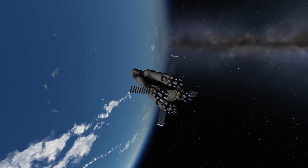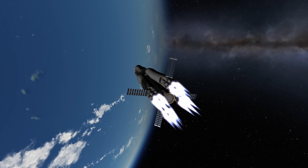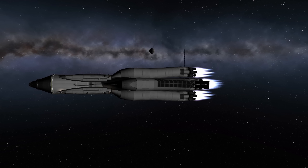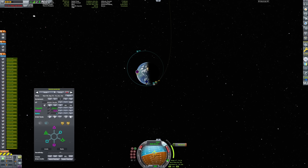Where are we headed you might ask? Well, we're going once again to Duna, because I showed you how difficult it was to get around the terrain with that tiny rover last time, and let's see if we can do better this time with what hides under the payload fairing.